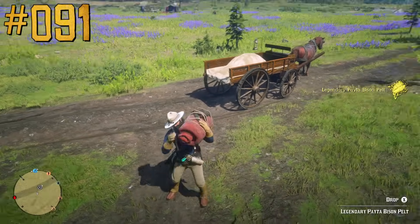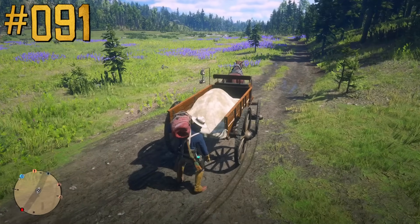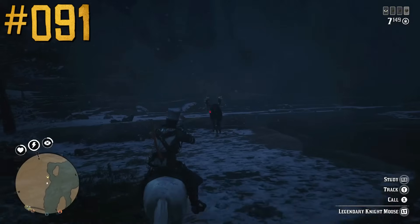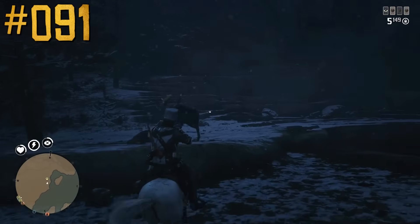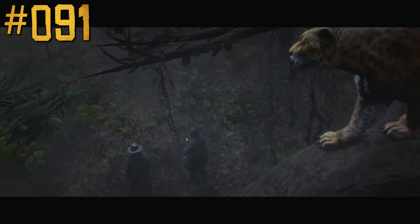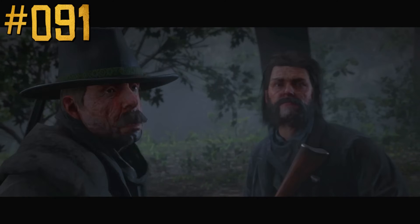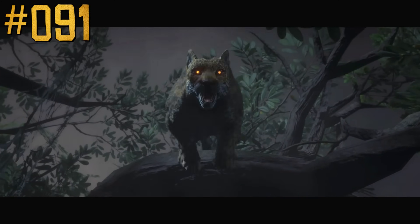Carcasses and pelts of legendary animals found in Harriet's missions will grant you more trader materials than the same species found in free roam. There is one exception — panthers — because the Ghost Panther gives more materials than the Ivokata Panther from Harriet's missions.